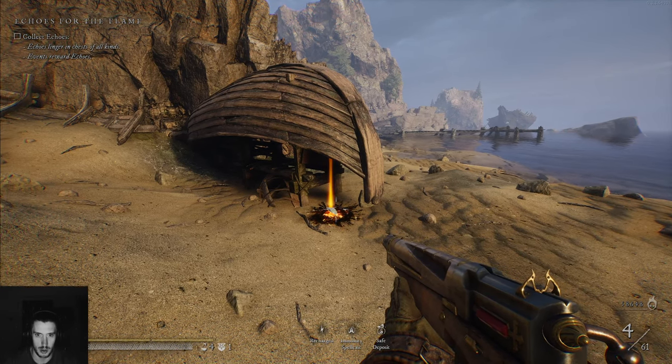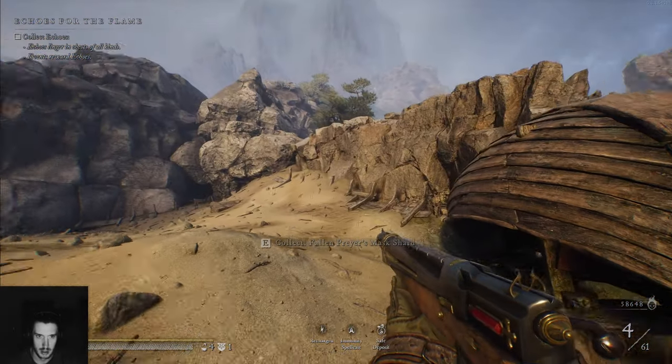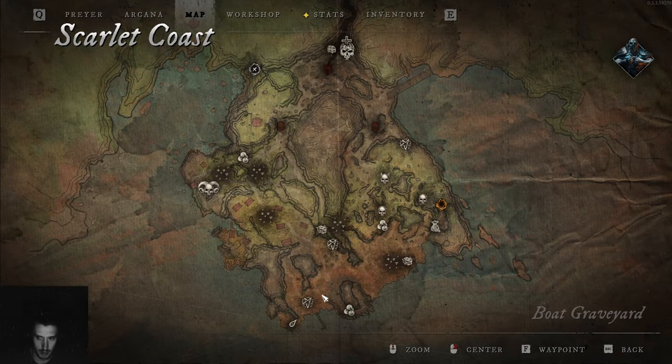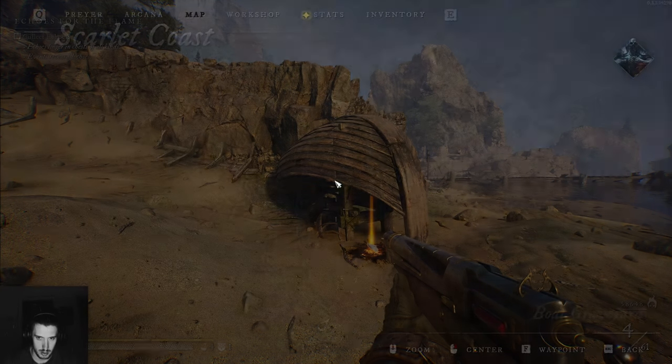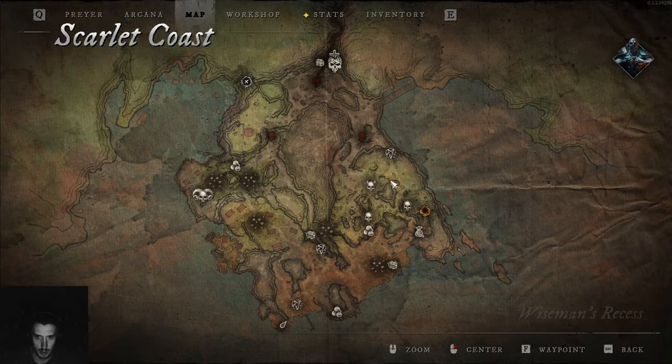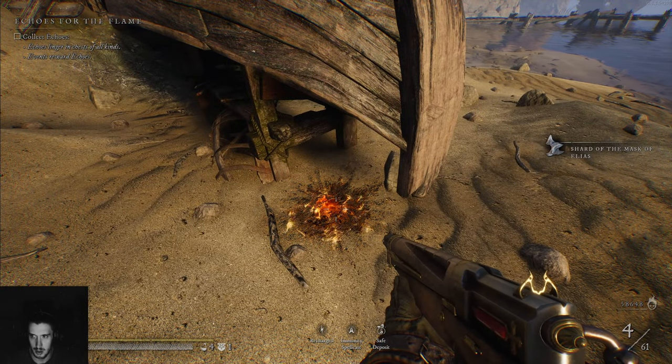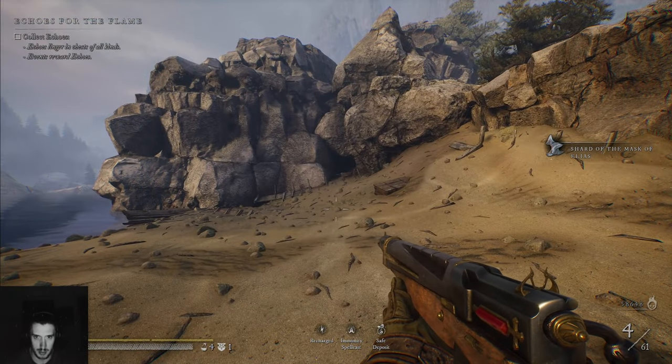I'm on the Scarlet Coast hunting for Elias masks. I found one on the coast here, right down on the boat graveyard coast. The first one I found was up in this area — I'm gonna show you on the map in a second. Mask of Elias, one more piece missing.